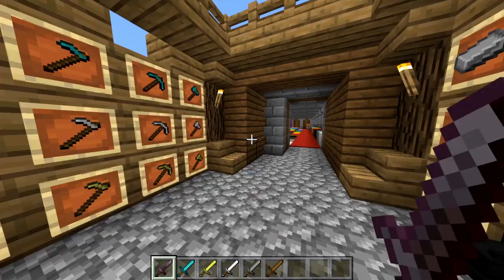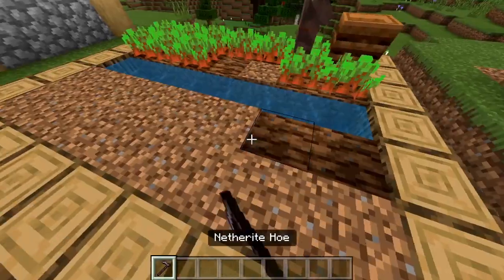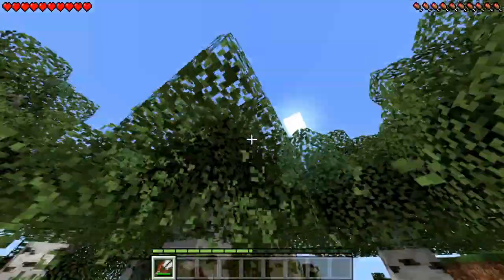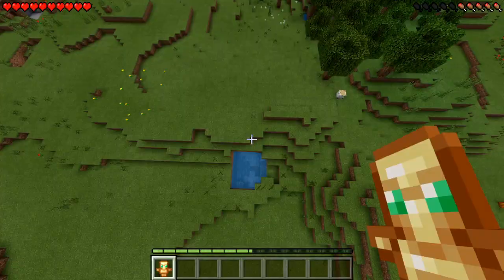These are the swords, bows, cushions, fridands, crossbow, poke, axe, shovel, pickaxe, fishing rod, ball of enchantment, shears, eggs, snowballs, flint and steel, and totem of undying.